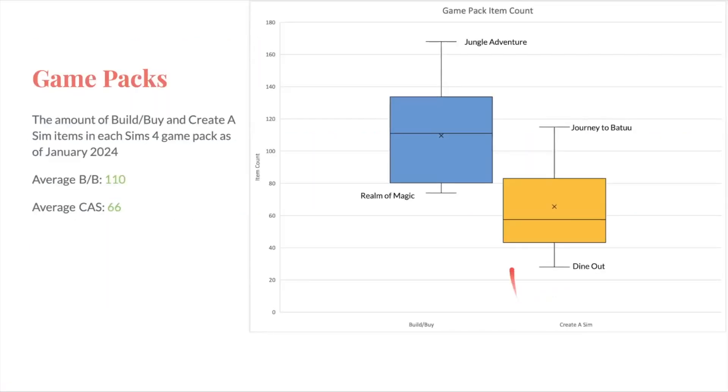Now let's look at game packs. The average build-buy for game packs is 110 items, and the average CAS is 66. Unlike expansions where there was complete separation, there's actually quite a bit of overlap between the number of build-buy and CAS items. The highest build-buy is Jungle Adventure, and the lowest is Realm of Magic. The highest for CAS is Journey to Batuu, and the lowest is Dine Out. Jungle Adventure was creating a new vacation world with a completely different style, so that probably has something to do with why there's more build-buy.